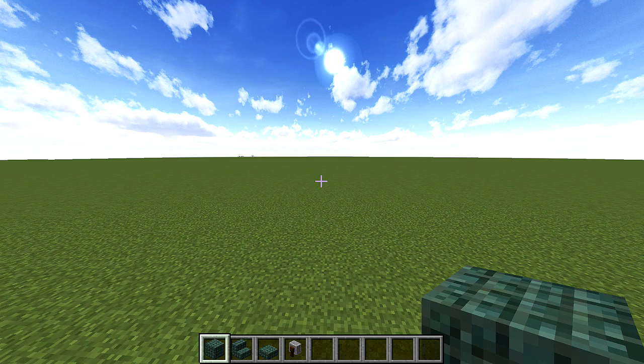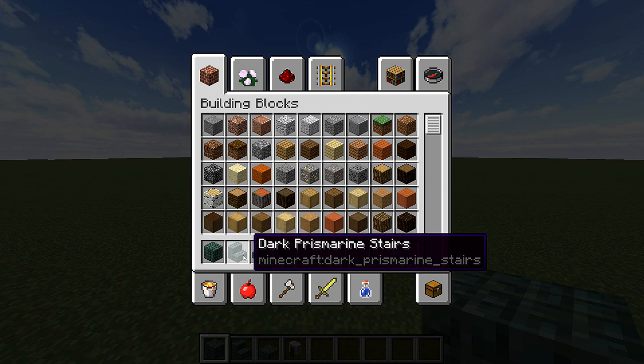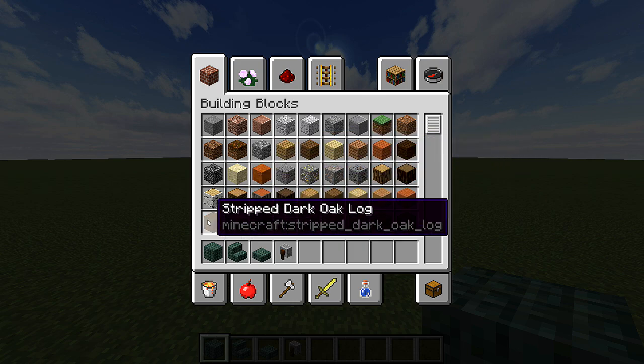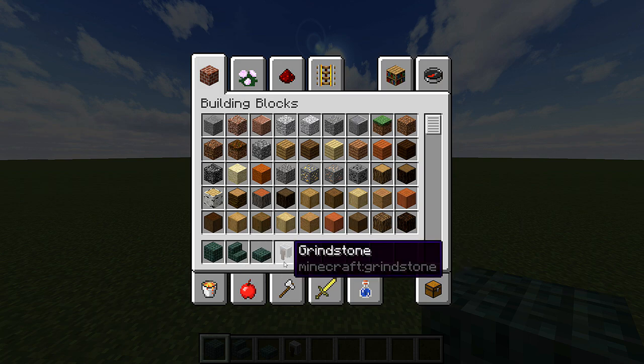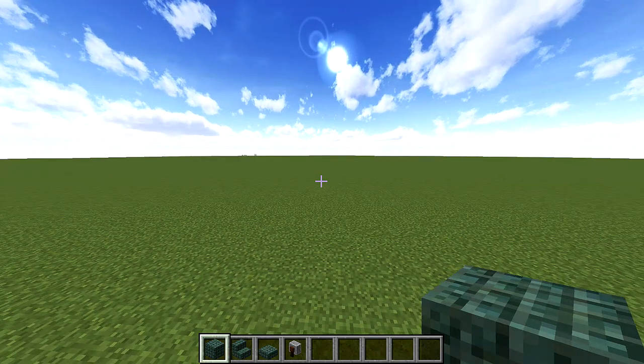As far as your materials, you're going to want to get about 15 blocks, 15 stairs, and about 4 or 5 slabs of any kind of block you want. I like dark prismarine, but any kind of stone or stone brick works. Optionally, you can also add in some grindstones, about 2 or 3, to make some cool chains on the top. So let's start placing down blocks.